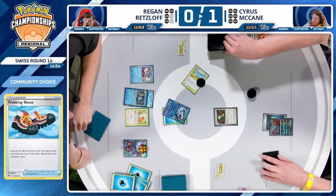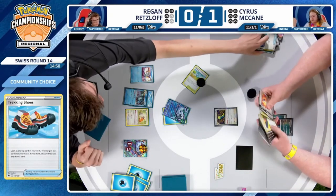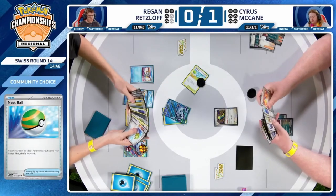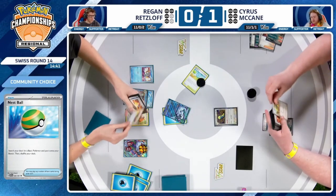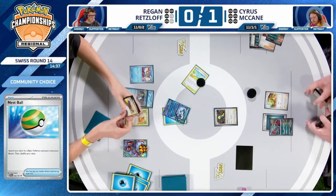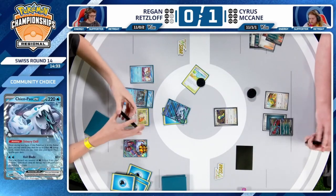Off the Trekking Shoes, discarding the Ancient Booster Energy Capsule, Cyrus does find a Nest Ball — thinning one more card. More than likely will grab a Roaring Moon, but is there even another Roaring Moon in the deck? May have to settle for a Dunsparce instead. This is Cyrus' final Roaring Moon in play at the moment. He plays a couple Super Rods and will need to shuffle a couple back.